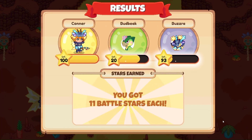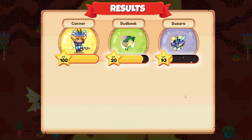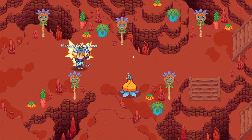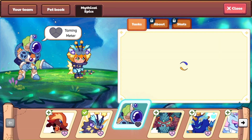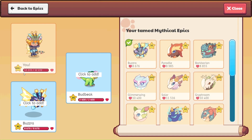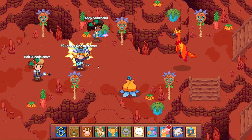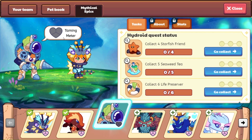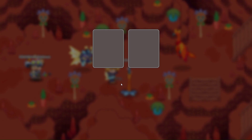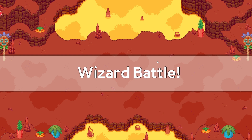11 battle stars here, so Budbeak is up to 20. I'm going to switch Budbeak to a Mythical Epic as soon as we wrap this up. Let's open this chest — 100 coins and 20 Hot Hots, that is awesome. Let's add you, buddy — we are ready to go. Let's open this up. I wonder what Abby found — 10 Hot Hots and 30 gold. No friendly starfish yet; hopefully we'll find them soon.